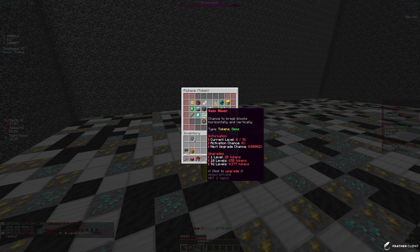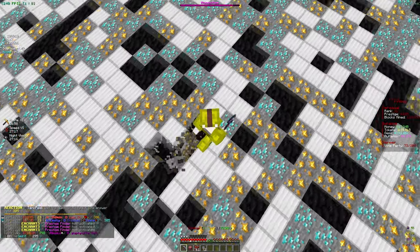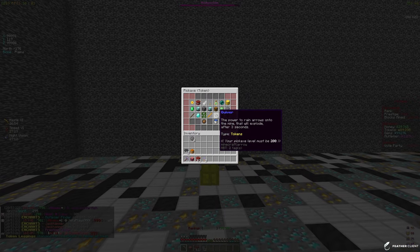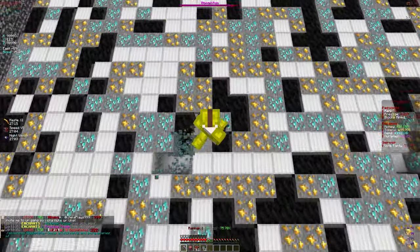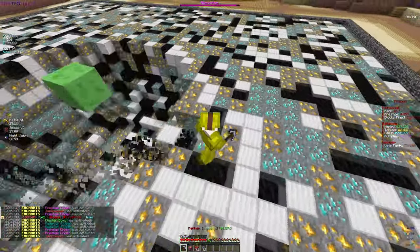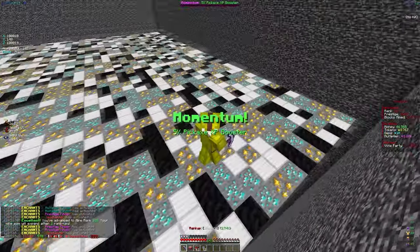I just checked and we actually have the Vein Miner enchant, which is a pretty decent enchant — it gives us both tokens and gems. We could buy 92 levels currently with our tokens, and boom, those levels have been bought. Looking at what other enchants we're about to get, we have Guardian Beam, which has the ability to unlock a guardian beam that breaks the mine and earns tokens. That's at level 175 and will cost a lot of tokens, so we're going to hold off on that for now.